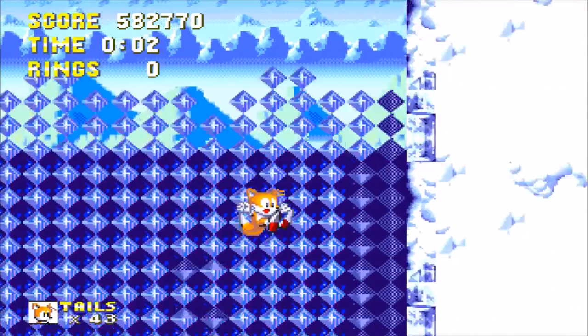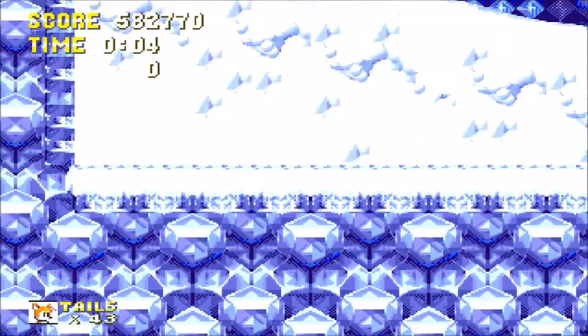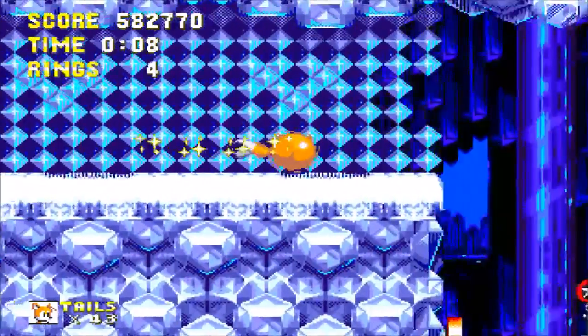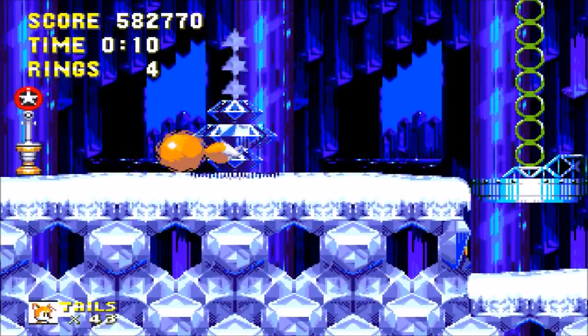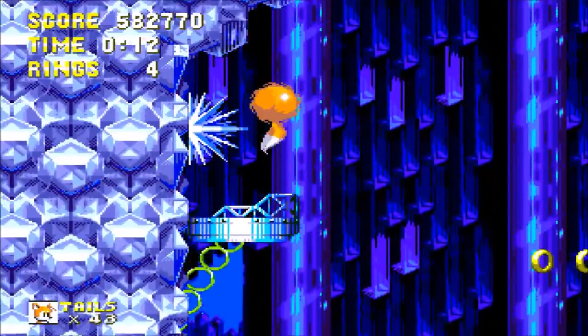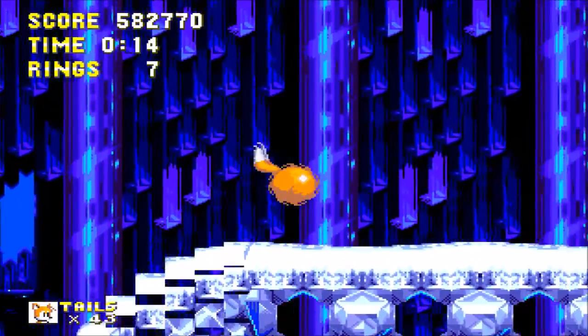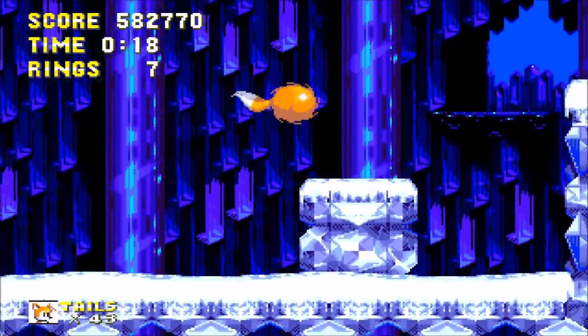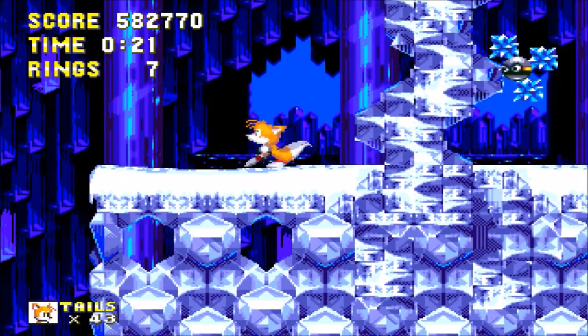The opening sequence for Ice Cap Zone is different between Sonic and Tails. If you're Sonic, you'll be riding on a snowboard, but if you're Tails, he'll just be falling into the wall. I guess Sega didn't think Tails was cool enough to ride a snowboard. It would've been cool to see him riding one in the first opening sequence.